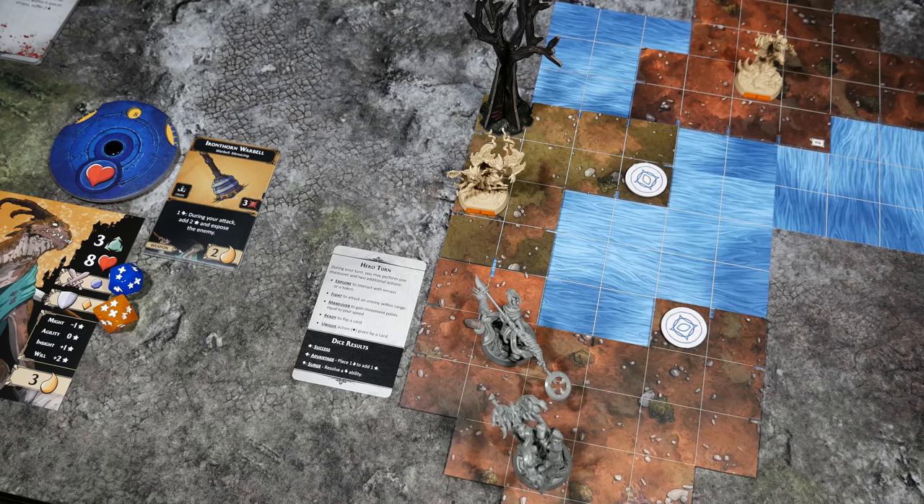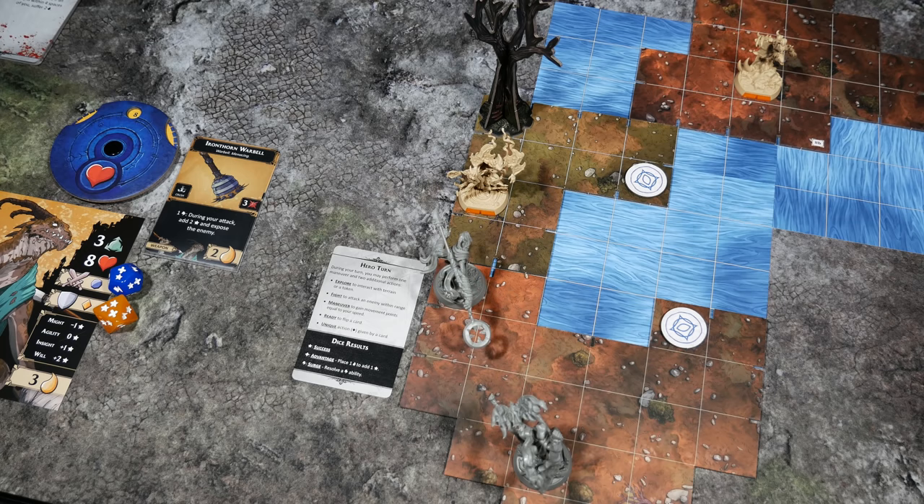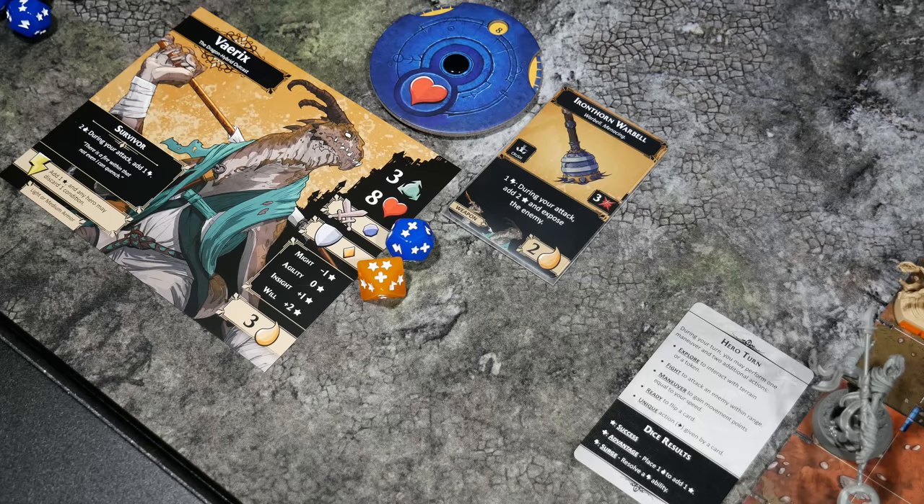The sight token interrupted Variks' movement, but you can continue your movement after interacting with a sight token mid-move. I still have one movement point remaining and I plan to move closer to the Fae. I'm now pretty happy with my position, but I'm not happy with the weapon currently equipped, which leads us into the explanation of the ready action. When you take a ready action, you choose a card in front of your character and flip it over.